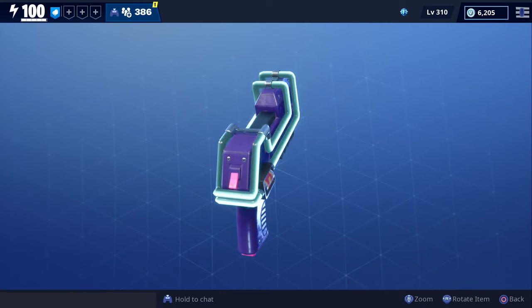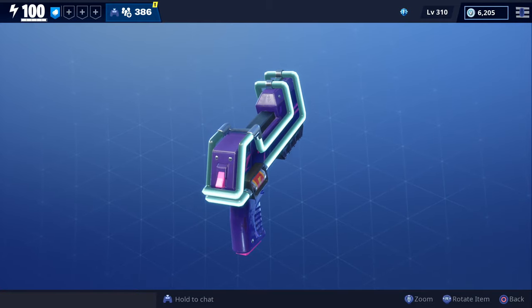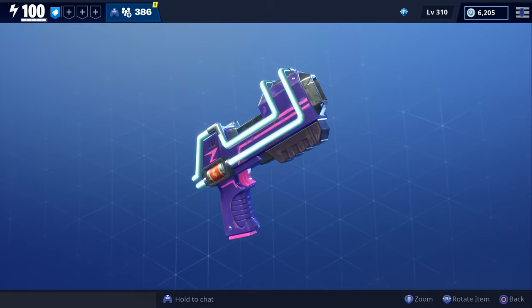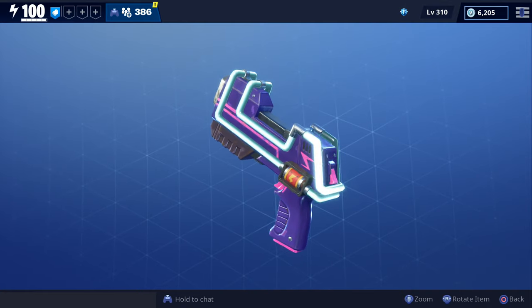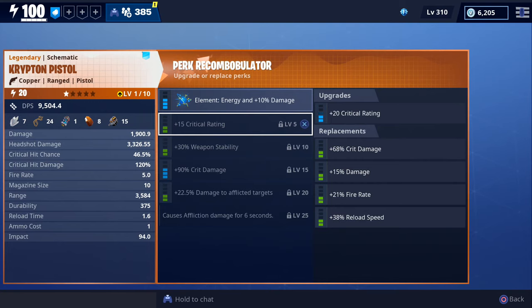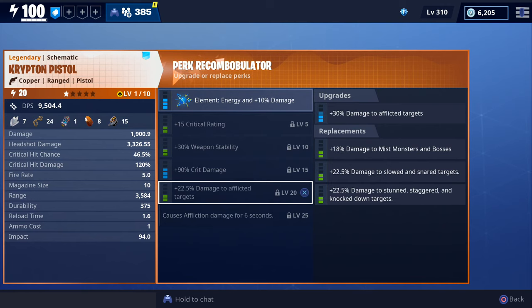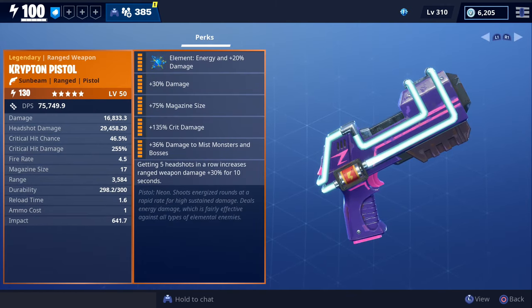This is what the Krypton Pistol looks like up close — sort of looks like it has a light switch on the back of it, and it also has some neon lights on the side which look pretty cool. One thing to point out is that you won't be able to change the element on it because it's a neon weapon, and all neon weapons do energy damage. I also wanted to scroll over every slot just to show all the available options.